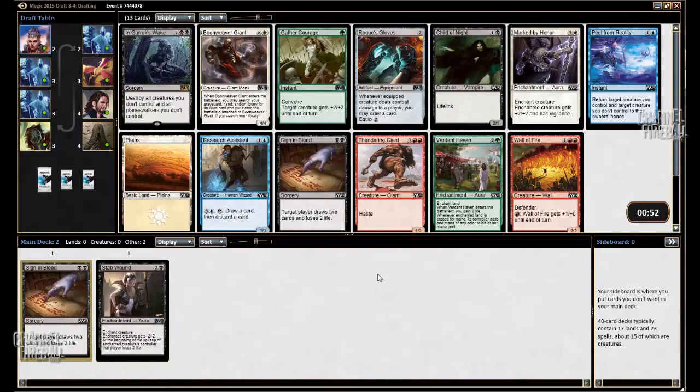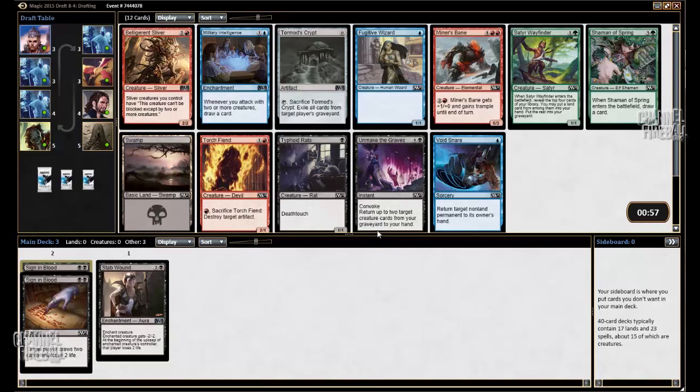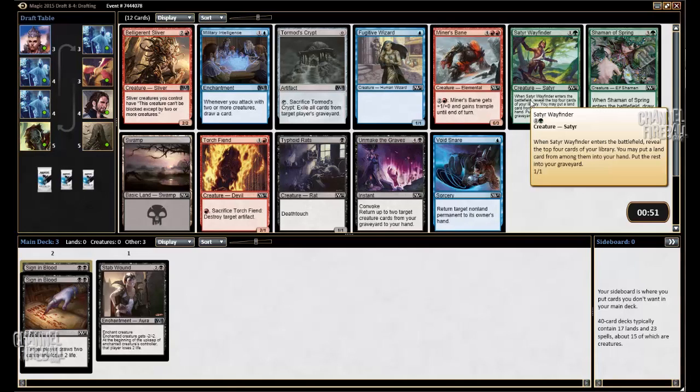Child of Night is playable, but it's really not good like it used to be. I remember in M11 it was fantastic, but it's just not very good these days. There are a lot of mediocre cards in this pack, so I'm just going to take another Sign in Blood. Sedge Wayfinder is a card that is so good in this format — it's terrific with Convoke, there's a lot of graveyard synergies, and it trades with cards like Child of Night or Reskraf Swiftclaw.